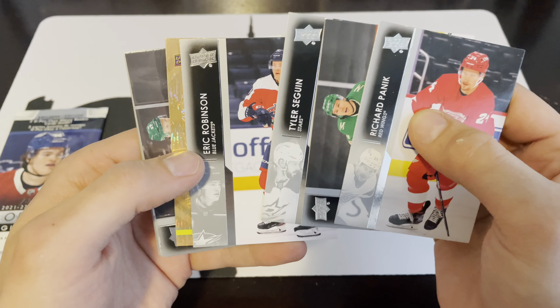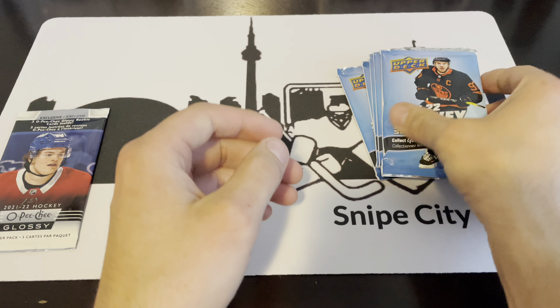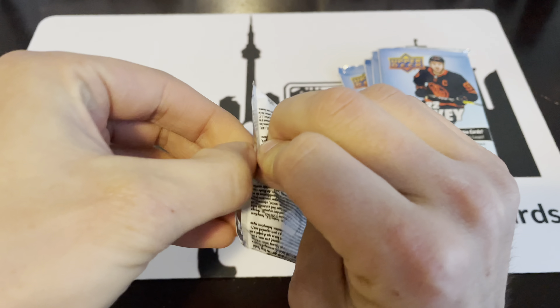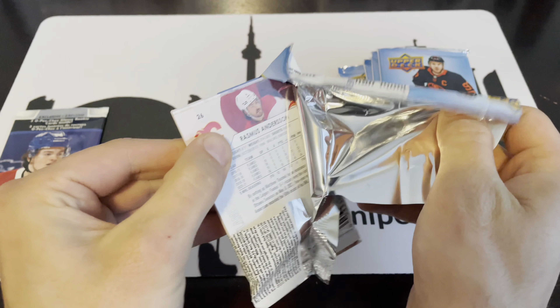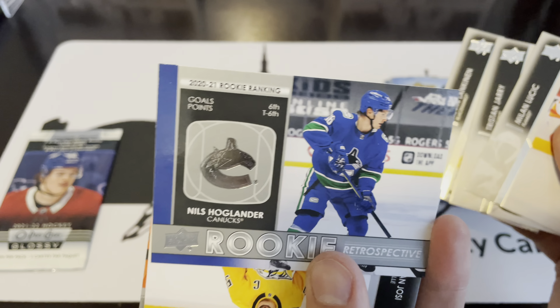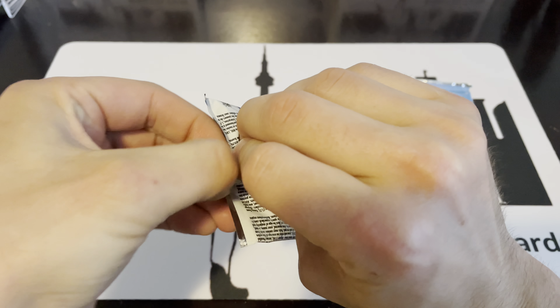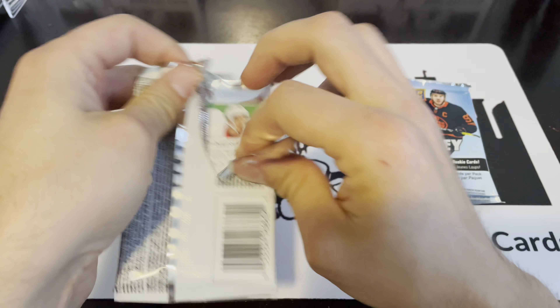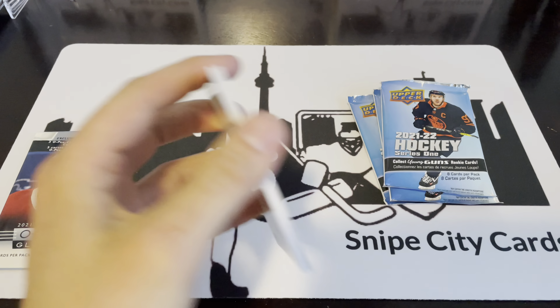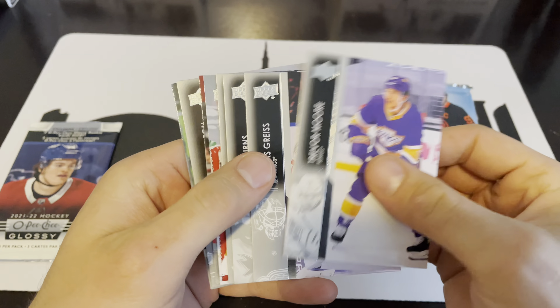Pack three: Canvas, Jamie Benn. Pack four: we have a Rookie Retrospective of Nils Hoaglander. Pack five: we've got a Logan Thompson Young Guns.